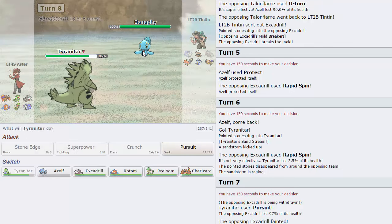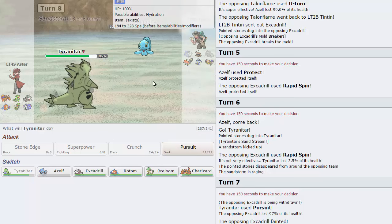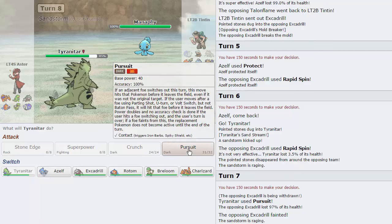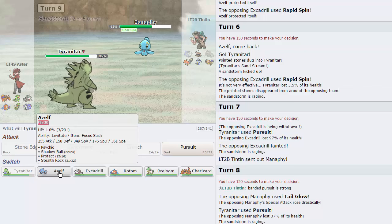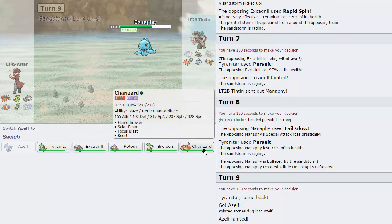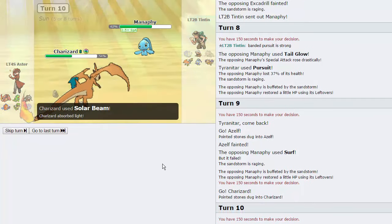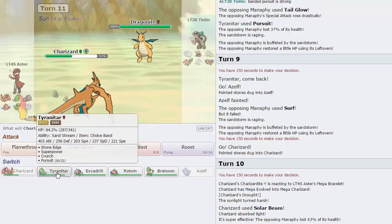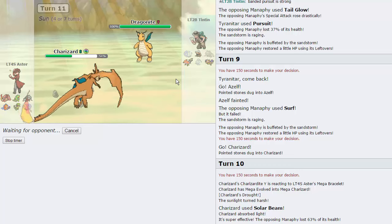Now we've got Pinsir to deal with. He chooses to go into Manaphy instead - he can Tail Glow but I'm not too worried. We know Charizard is faster than Manaphy since it only runs 280 speed. I go for Pursuit as he goes for Tail Glow, doing 37 to him - he has Leftovers. I decide to sack Zelf since I don't need rocks up as long as I keep Ttar healthy. I go into Charizard taking 50%, go for Solar Beam, knock out Manaphy - we're faster, and goodbye.